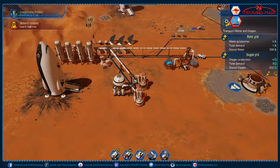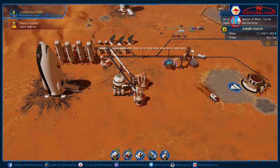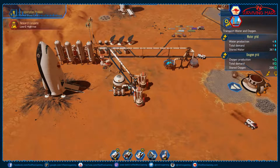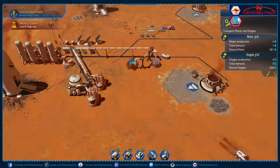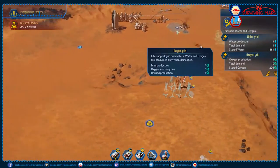Where is our oxygen production at? We're at 102, using one water. We're producing a hell of a lot of water and not actually using a lot. So we're good for water, we should be good for O2. We've got storage for both. Power is going to be our issue.